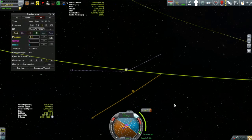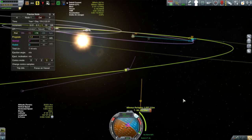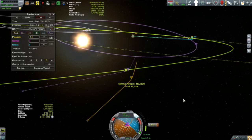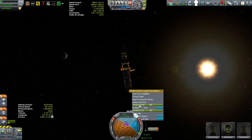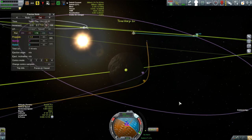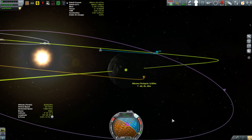We'll get ready for the burn. This is not a time-sensitive burn, so I don't have to worry about getting it down to the second. I want this to be about tuning the encounter - get us on the maneuver node. I'll start throttling up, and I want to get that up into the equatorial plane of Minmus and get the encounter in around 10-12 kilometers. It's getting really sensitive so I'll cut down the thrust a little bit.